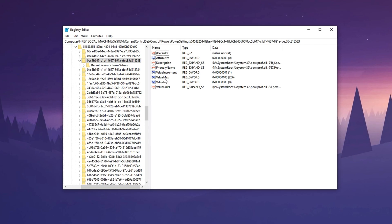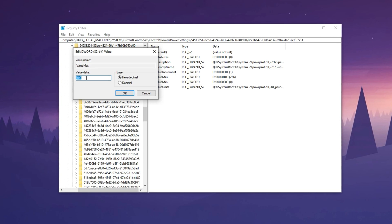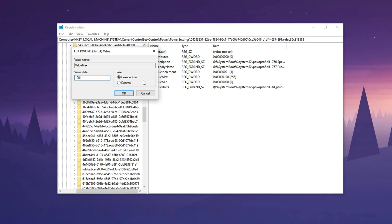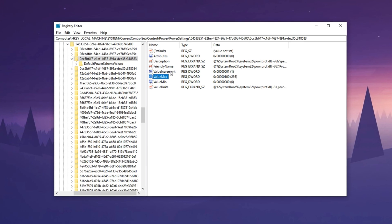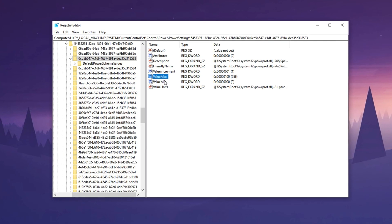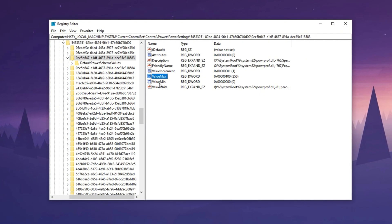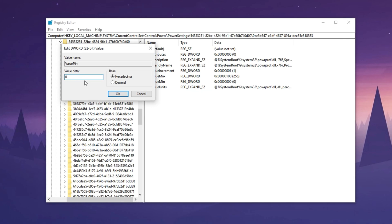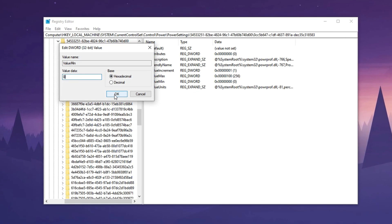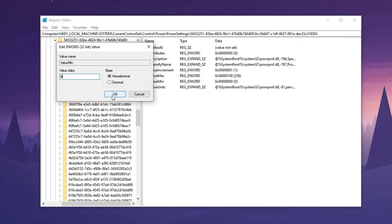Now, inside the Registry Editor, find the max value. Double-click it, select Modify, set the value data to 100, choose Hexadecimal as the base, and click OK. This ensures your CPU runs at 100% capacity during gaming. Next, locate the minimum value, modify it, and set it to zero with the base still set to Hexadecimal. This guarantees that your CPU never unnecessarily throttles down to lower power states while you're gaming.